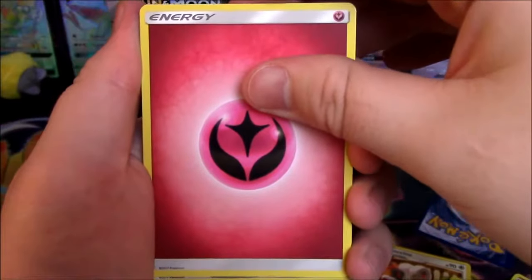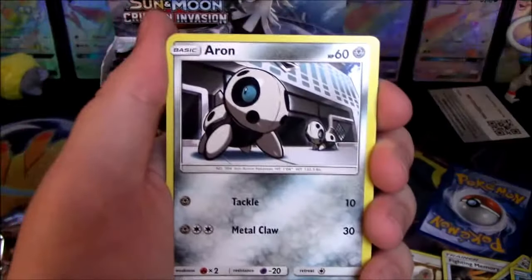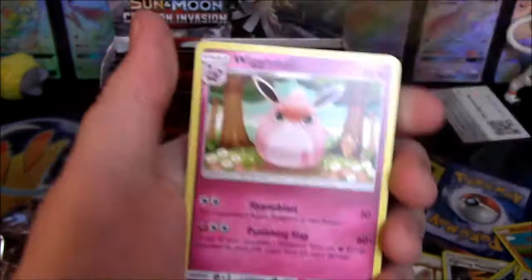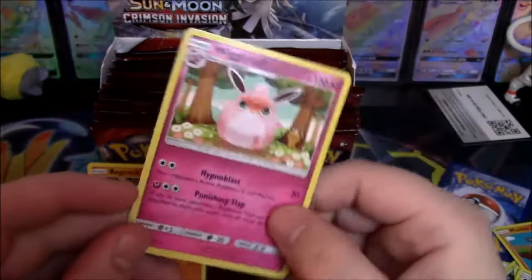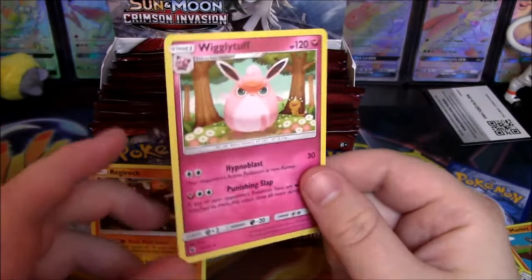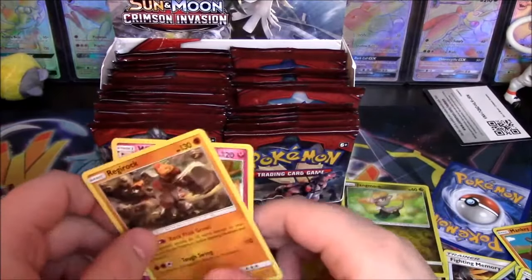Fairy Energy, Fighting Energy, Hakamo-o, Noivern, Kecleon, Swinub, Mankey, Aron, Corphish, Jynx. Really tough — well, that sucks. It's not a very good start to a booster box — we got like four legit duds in four packs.